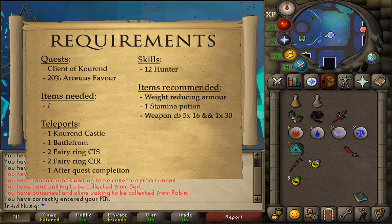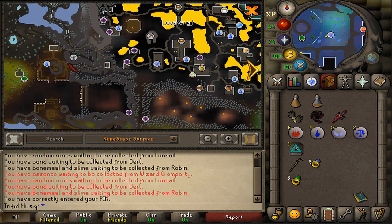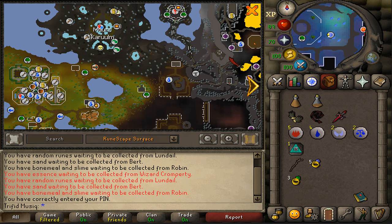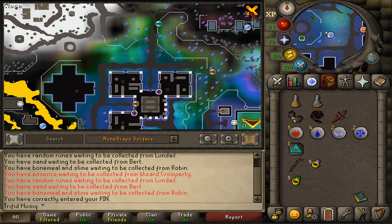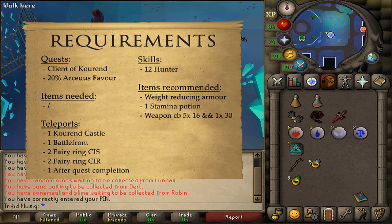Two teleportation methods to the Farrowing CIR, which on the map is located just west of Lovakench, right there south of Mount Callum. If you don't have access to Farrowings, then bring along one extra teleport to the Battlefront. And also three teleportation methods to the Farrowing of CIS, which is the one you had to pay for just north of the Arceus library. If you haven't paid for it yet, then just bring along 80,000 GP during this quest, and if you don't have access to Farrowings, just bring along a GameStackless to teleport yourself to Wintertot.